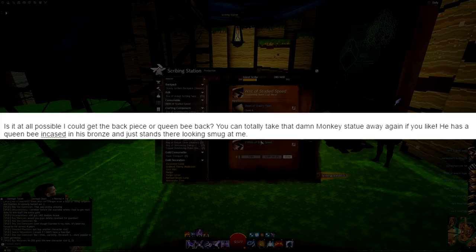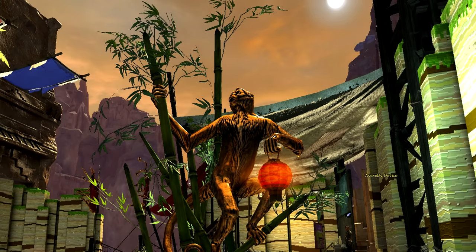Is it at all possible I could get the back piece or the queen bee back? You can totally take that damn monkey statue away again if you like. He has a queen bee encased in his bronze and he just stands there looking smug at me. Many thanks. Oh, and an aura slot would probably stop this happening to other people. Cheers!